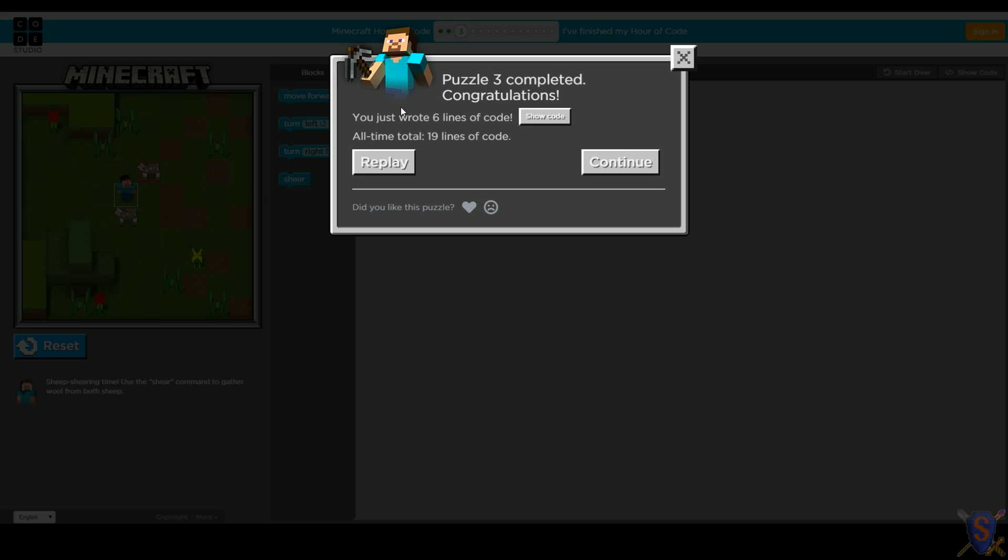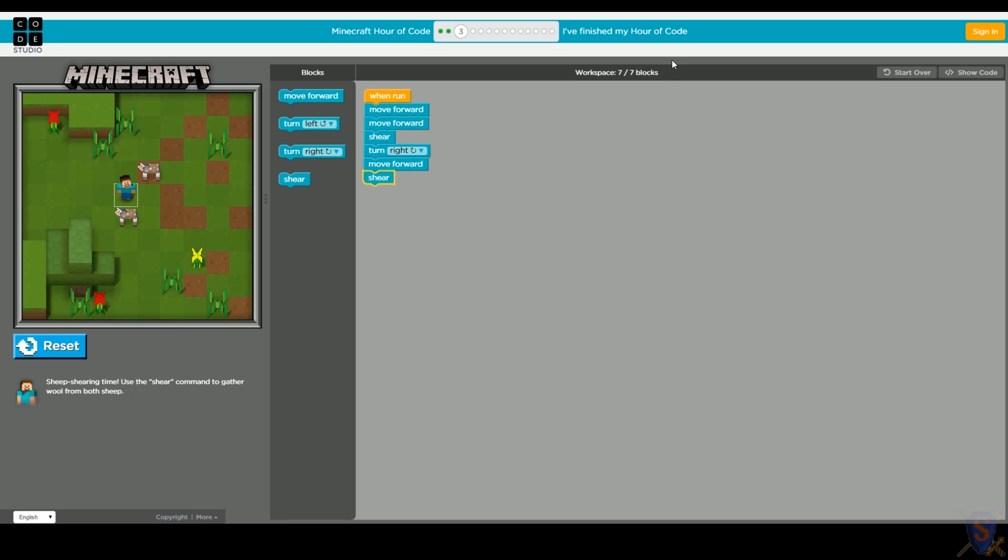Puzzle three completed - congratulations! We wrote just six lines of code. Wait, we did it in six? We did it in even less than seven? It says seven of seven - one, two, three, four, five, six, seven. It's going to count the when-run block for us. So we only used six lines of code, but it counts the when-run block. That's important to remember when trying to beat these challenges.